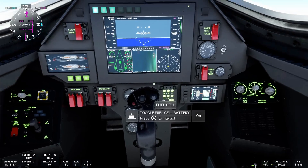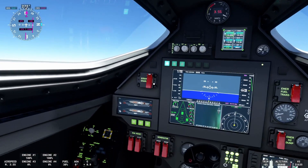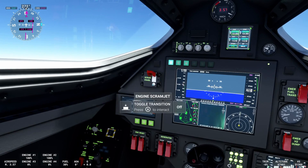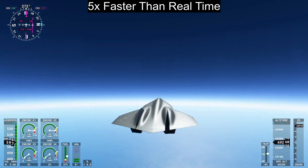Then you'll want to unlock the scramjet cover. Once the scramjet cover is open, you can turn on the scramjet, and then you can go to infinity and beyond.